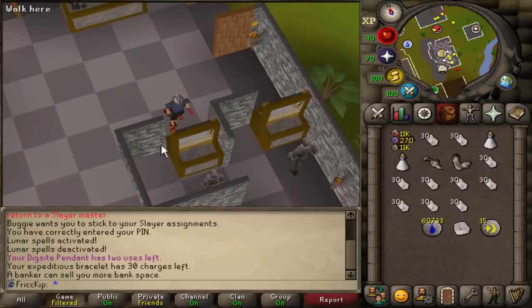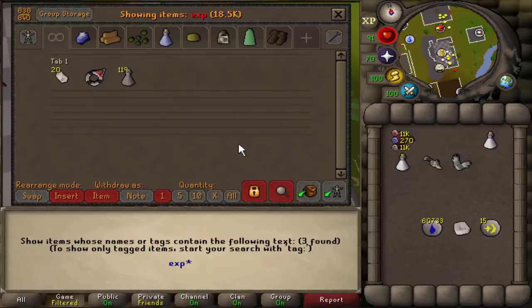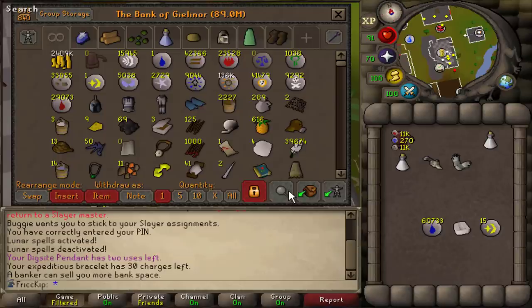I just made some Expeditious Bracelets — it's actually my first time ever making or using these. They're pretty much just the opposite of Slaughter Bracelets. Instead of having a 25% chance of a Slayer kill not counting towards your task, it has a 25% chance to make it count as two kills, not giving you extra Slayer XP, just to get the task done faster. This is very beneficial right now seeing as I'm trying to get these tasks done as fast as possible while also not wasting too many Slayer points.